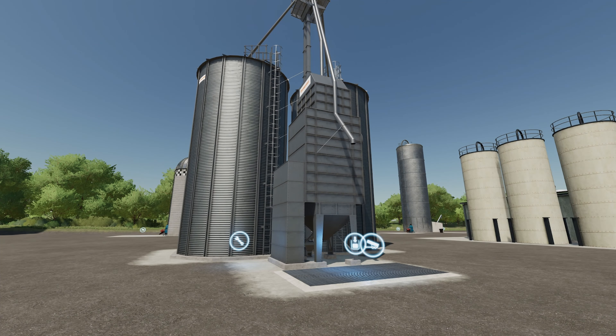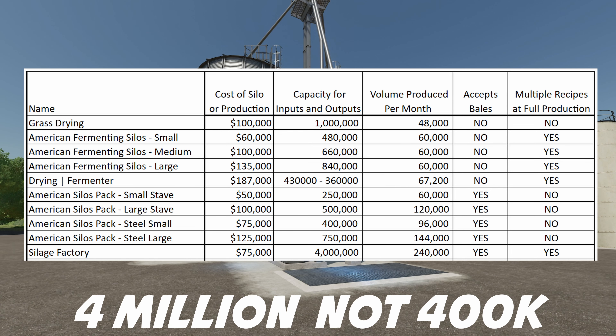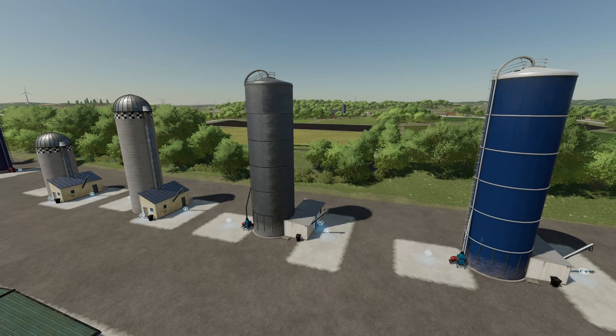Next is the Silage Factory, which only costs $75,000 to place. Capacity is 400,000 liters. Volume produced per month: 240,000 liters. It does accept bales and you can run multiple recipes at full production. This one might just be the top one on the list.